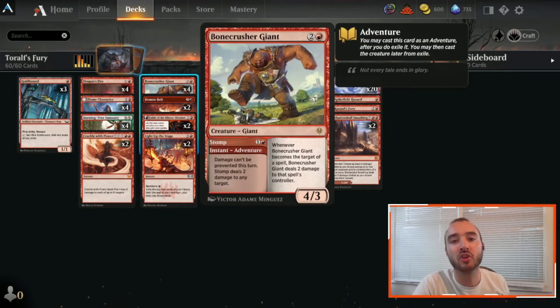We are running 4 Bonecrusher Giant. This is the 2 mana, 2 damage Stomp that is just a great creature on top, and it's really good in games even when you don't have Toralf. So it makes a lot of sense in the deck.